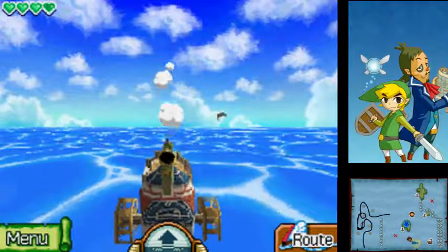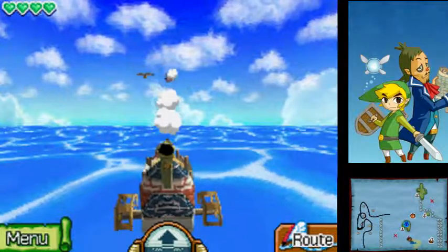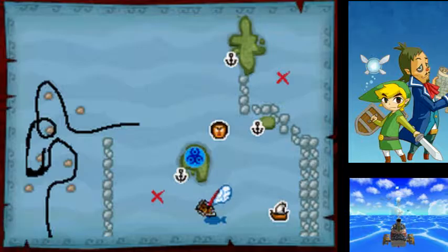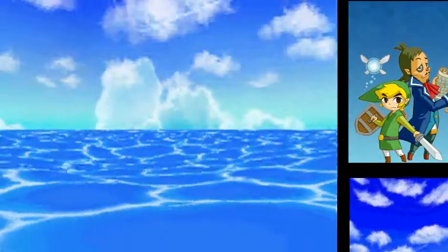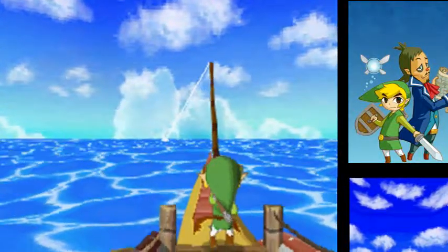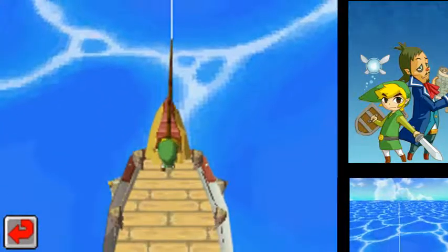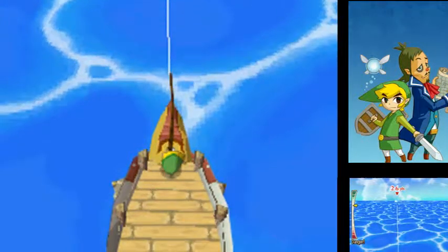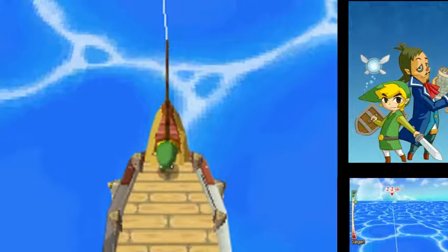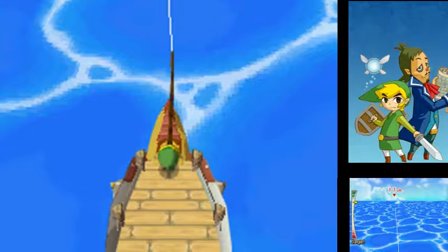There are three fish that we need to catch: a skipjack, a tuna, and a luvar. Once you get all three, go visit the Wayfarer guy and he'll give you a prize for catching all three of them. You need to catch one of each of them. I think that's another skipjack.